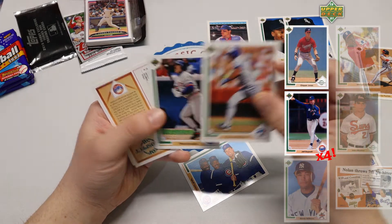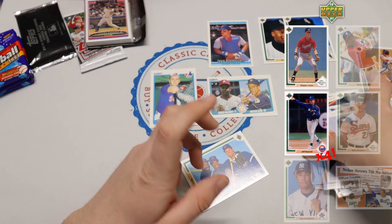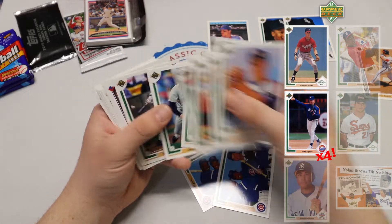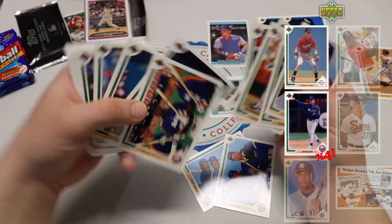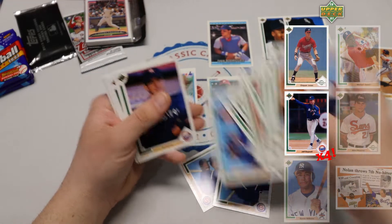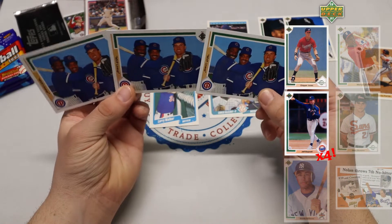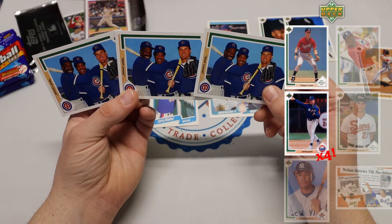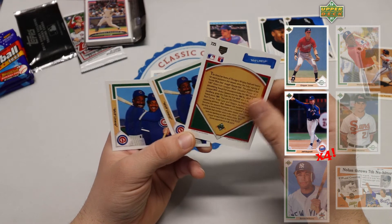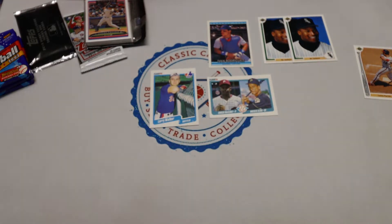Hold up, let's finish off this pack. Our prospect is a Jeff Juden — struck out there. But check this one out — Cubs fans, we got one of the Astros ones here — rookie threats: Bagwell, Luis Gonzalez. Look at that — in one pack, triple threat MVP lineup: Andre Dawson, George Bell, and Ryne Sandberg. Kind of cool.